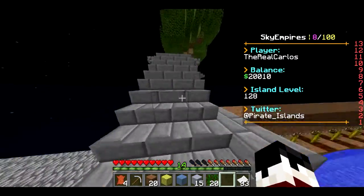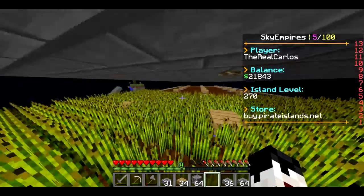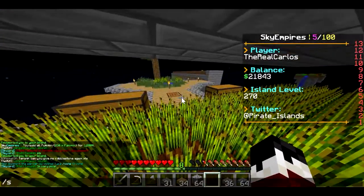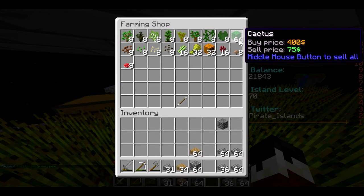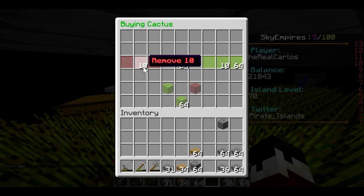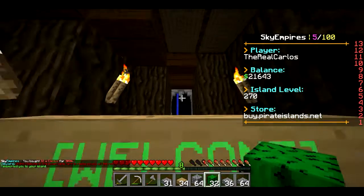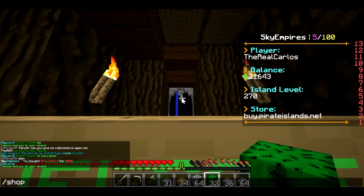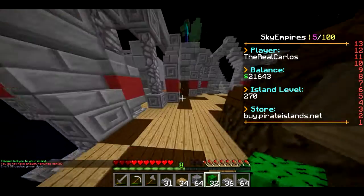Let me make the cactus real quick — be right back. Okay, I'm back. I made this little wheat farm; it's in progress and doing good. But I checked the shop and cactus doesn't really sell for a lot — 75 isn't much — so I'm thinking maybe we just buy it and complete the challenge since I don't want to make a farm I won't really use.